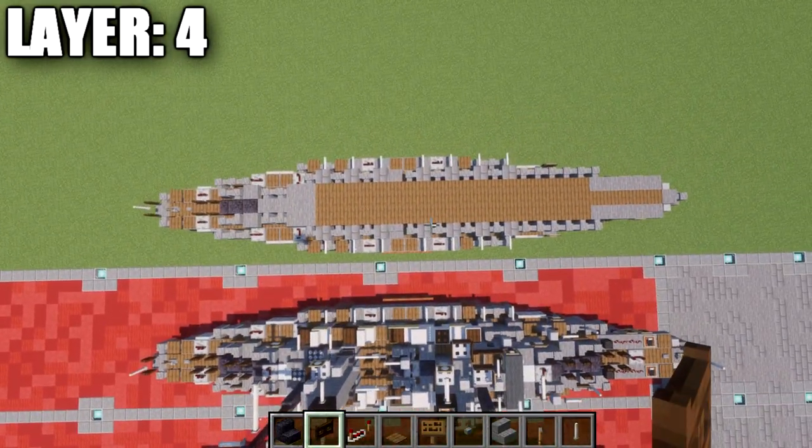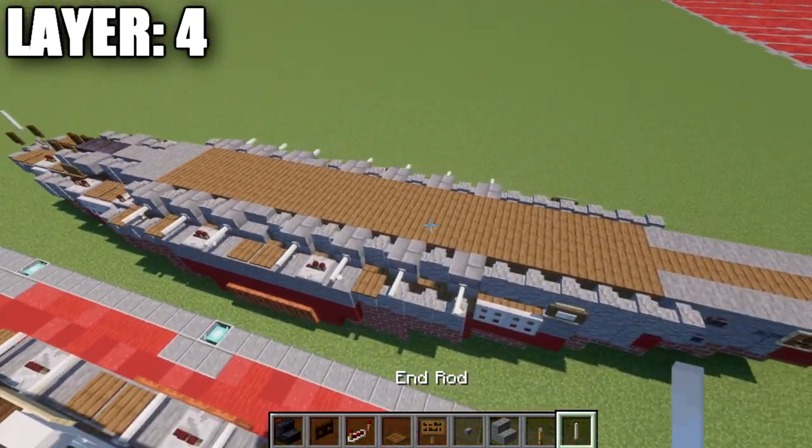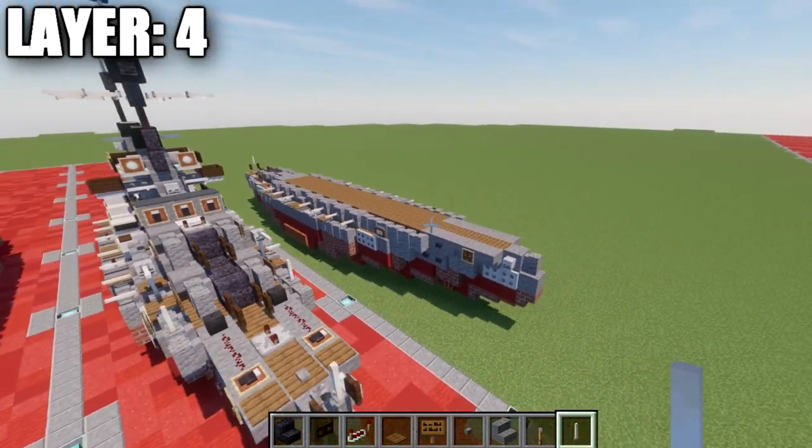Once we have that all done, that's going to pretty much wrap it up for this layer. Here's an overview of what this looks like — we basically have all our secondary batteries and our first turret being constructed. That does it for layer 4, and let's move into layer number 5.